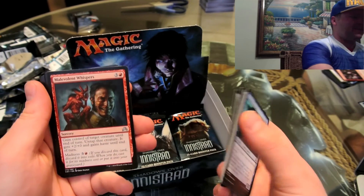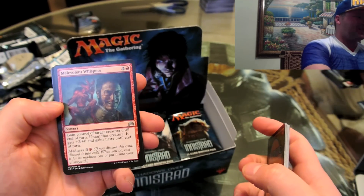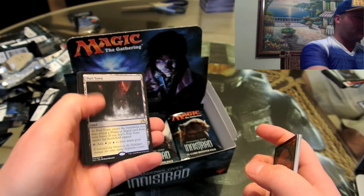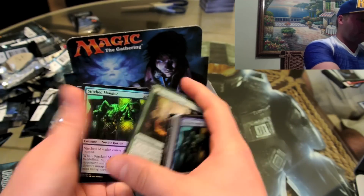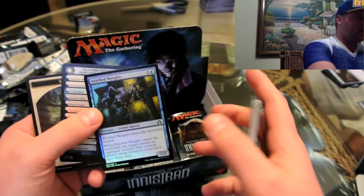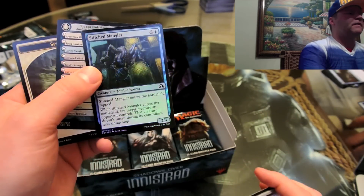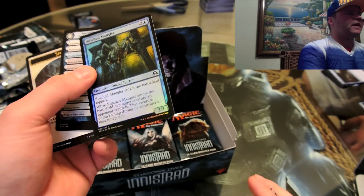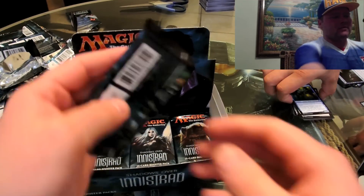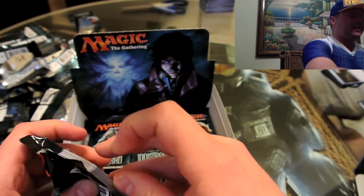Malevolent Whispers — love that artwork, the devil on his shoulder. Port Town — you need one of these, the dual land rare. And a holographic common — more exciting than just a normal common. Look at the holographic foiling on this, absolutely beautiful. A fully holographic deck would probably run $400-500, especially in standard like this.